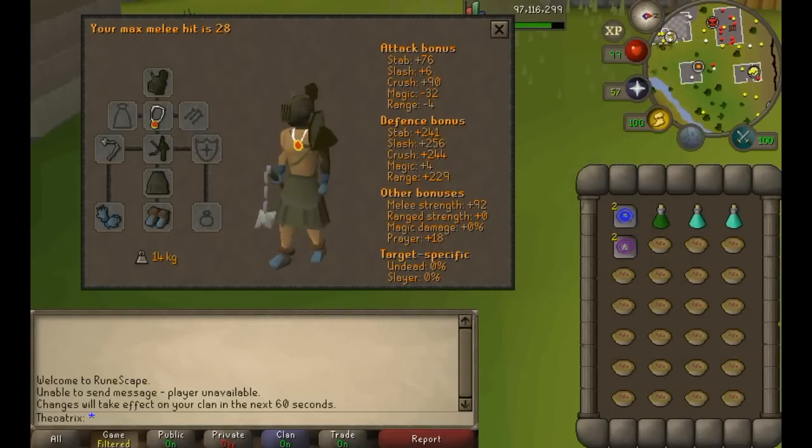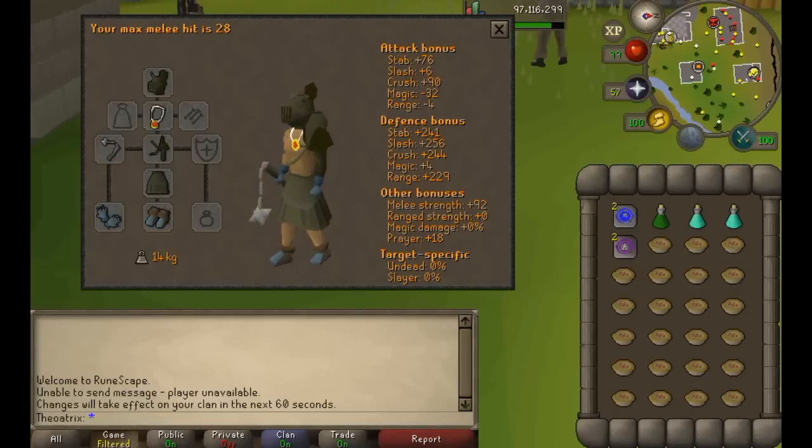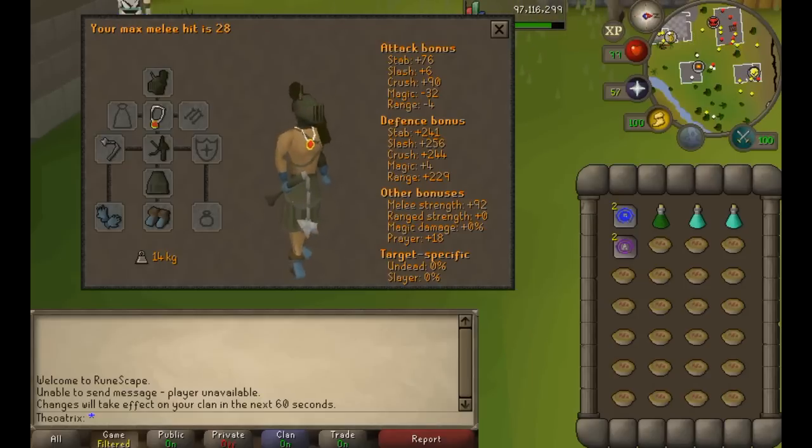On death I risk something like 50k with Protect from Item on, and that's including food, so with this setup it's a very low risk. You can bring a whip and some high range defense armor like Torag's, but I tried doing that for a few kills and I found that Verac's was far more effective and was able to hit way more often.